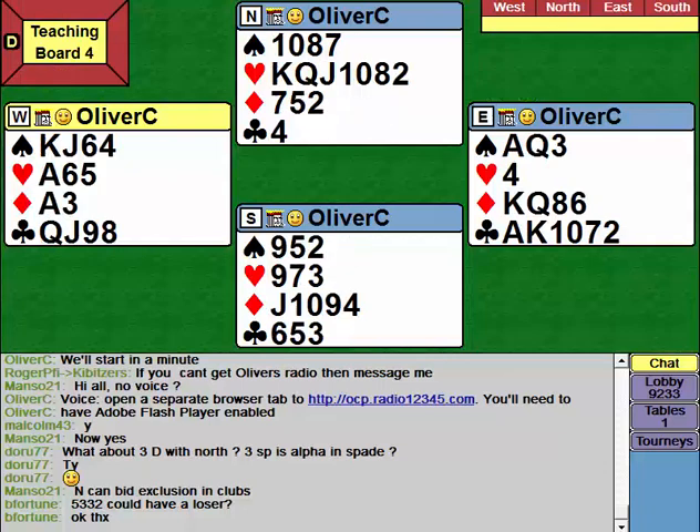Hand four. You're likely to get a one no trump opening whatever system you're playing here, unless it's OCP. A call will be opening one club. But OCP will be opening this hand one no trump, and anybody playing Standard American or two-over-one will also be opening one no trump. You're almost certainly going to get a two heart overcall, or some kind of artificial bid that shows an unspecified single-suiter from North. That's really too nice a heart suit to go quietly on at the two level.